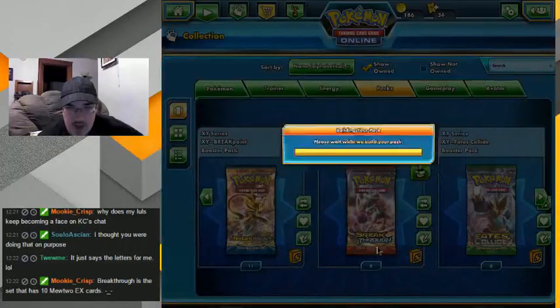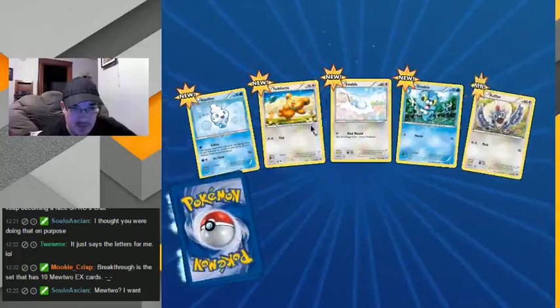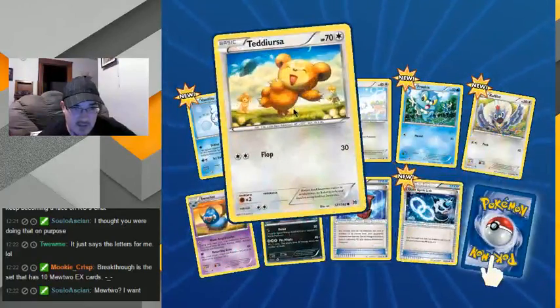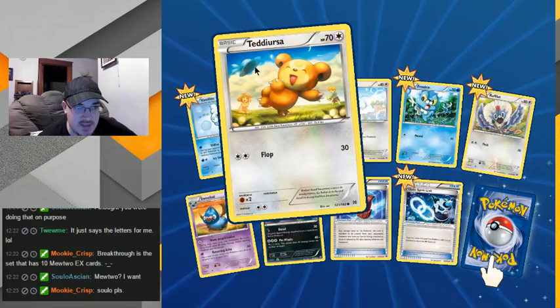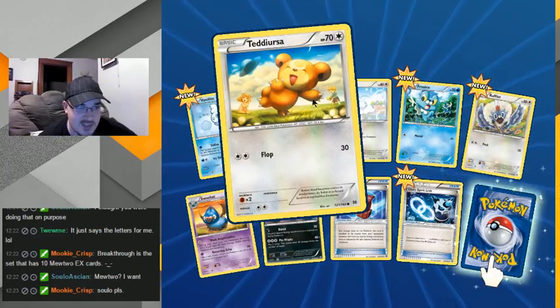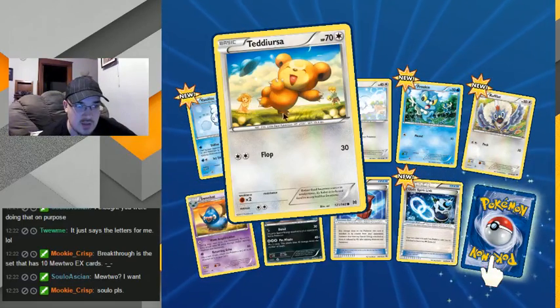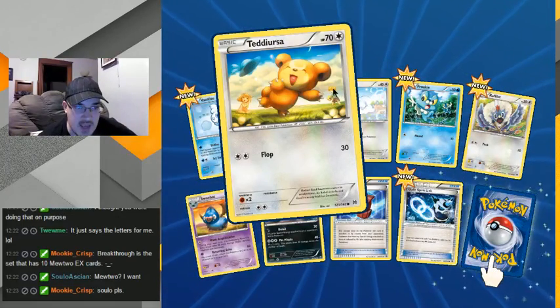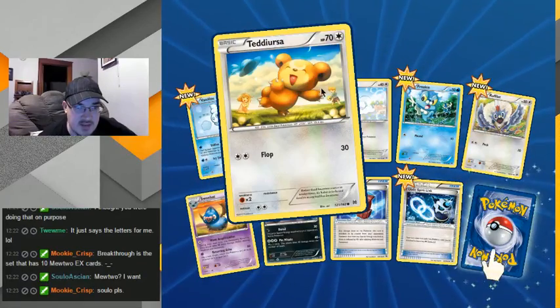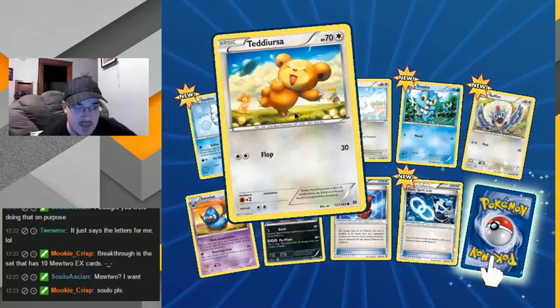Come on Noivern, I want Noivern! Aww, I love Teddy Ursa, he's so adorable in this one — looks like he's chasing this little girl's hat that blew away in the wind. Or he's sadistic and is laughing that this little girl is losing her hat. Or maybe it's a little boy's hat. Or it's his hat and he's just happy to be rid of it.